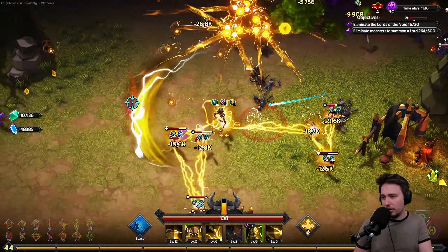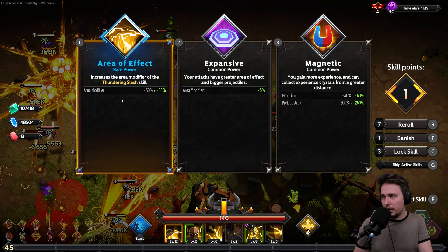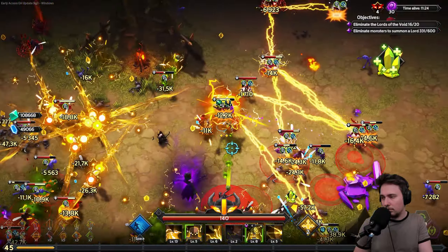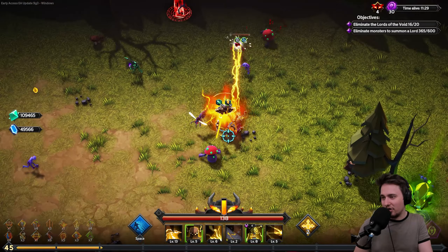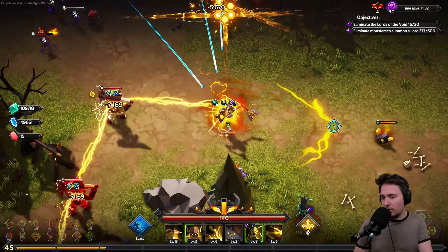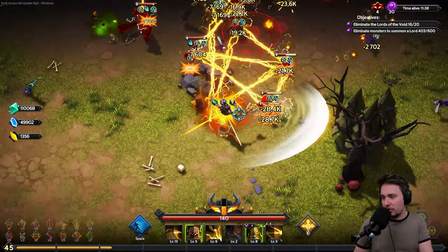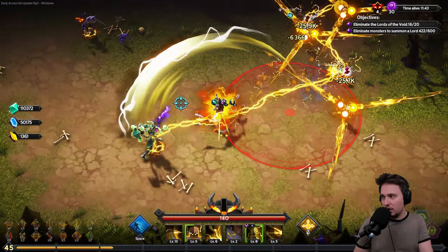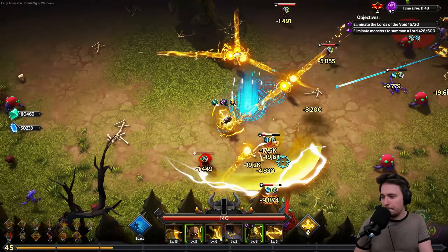Earthbolt area of effect, Thundering Slash — those things are incredible, circling around. We could go around and collect those nodes just to have some resources, because we need them to unlock more weapons and more stuff to be able to try different builds. Do we see something good? There's one, and there are elites — let's stop for a minute and kill everything. Almost 600 enemies to kill.